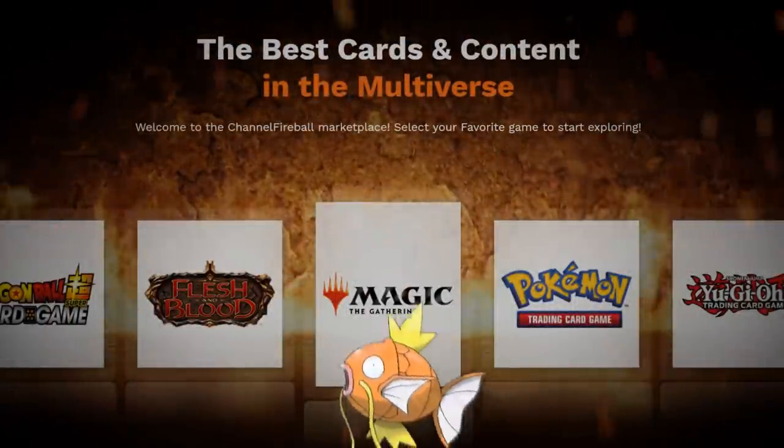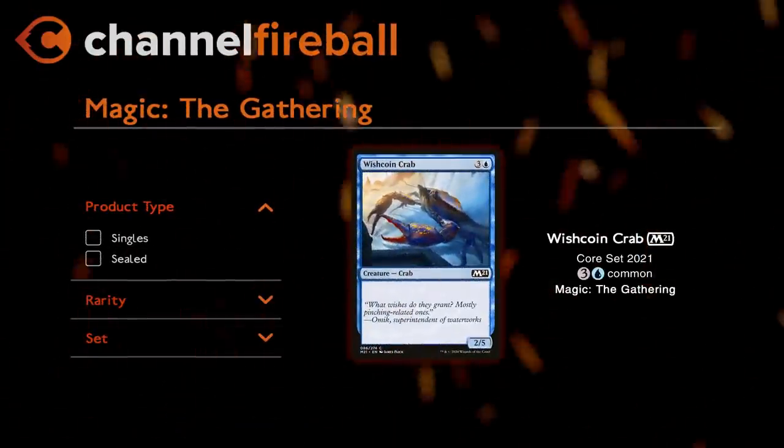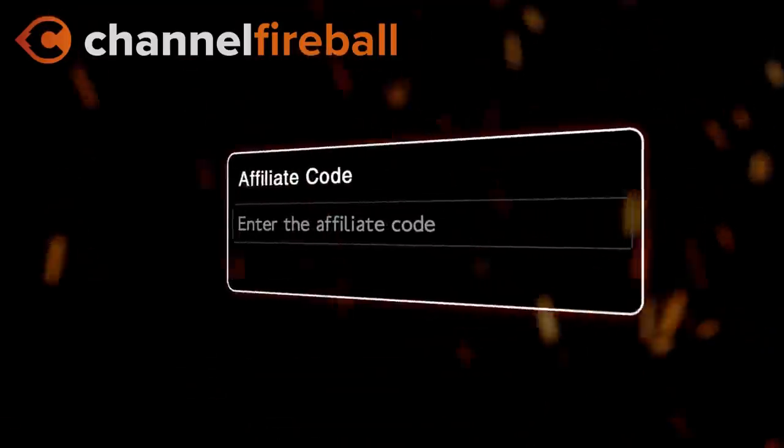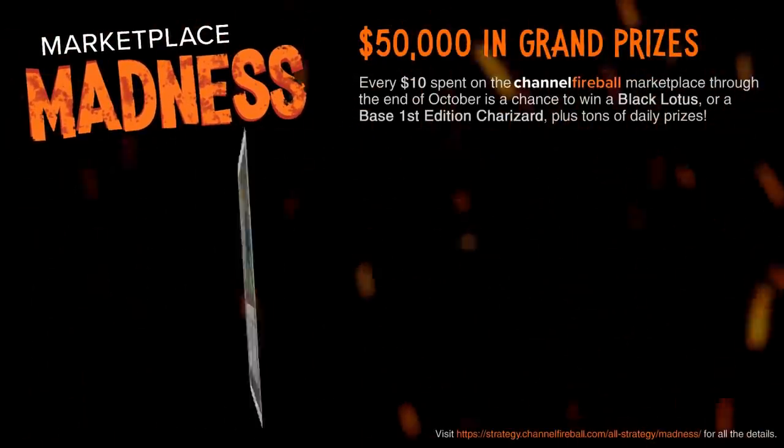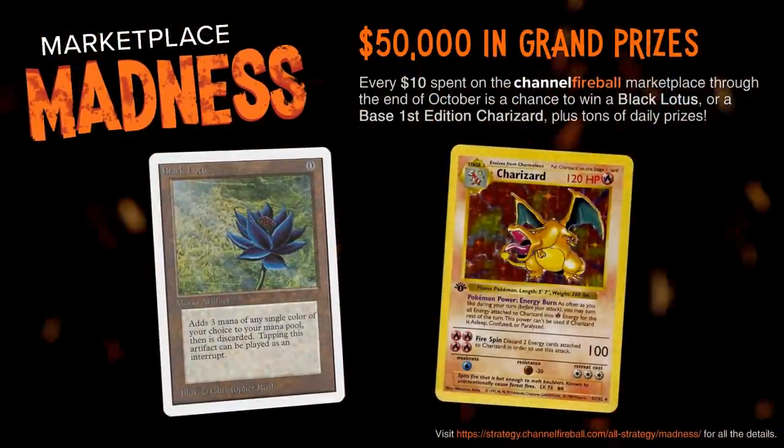Looking for Magic cards? On the new CFB Marketplace you can buy directly from local game stores. Support the channel by using the referral code LVD at checkout and be entered into the month-long giveaways culminating in a Black Lotus and first edition Charizard.